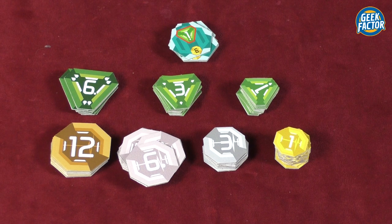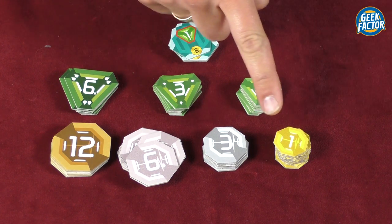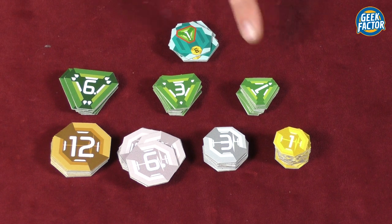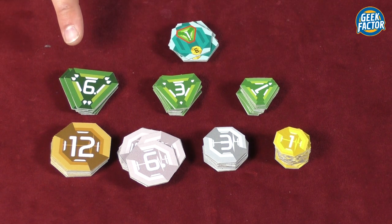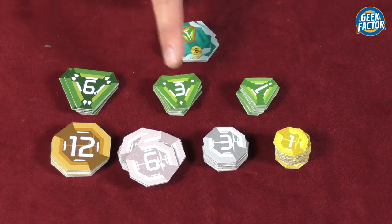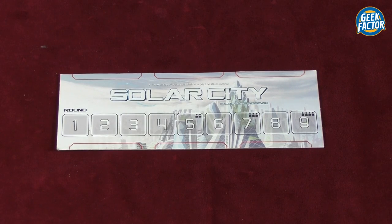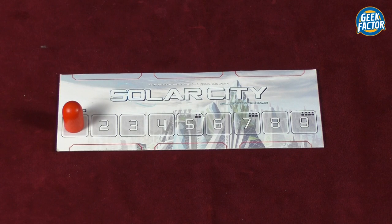Nearby we also create the common supply of e-coins, which come in the values of 1, 3, 6 and 12, our solar points which are our victory points in this game coming in values of 1, 3 and 9, and also our loan tokens. We take the main board, place it nearby, and put the round marker on the number one spot indicating that the first round is about to begin.